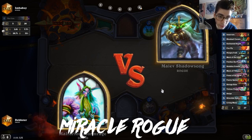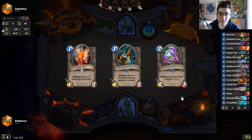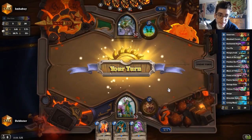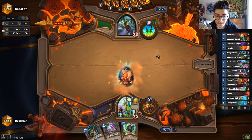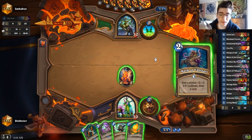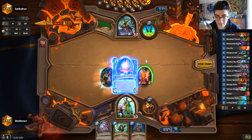Okay, we got a game against a Rogue. Hopefully we got a strong start here. Maybe we keep the Crawler because he probably runs pirates. We'll just keep this whole hand. I think we start off with the Corsair, or maybe we just throw down a Firefly so he can't dagger my Patches. I think we just start with the Firefly. Corsair and a Flame Elemental.